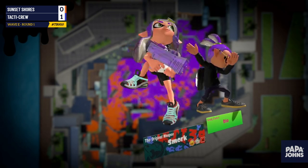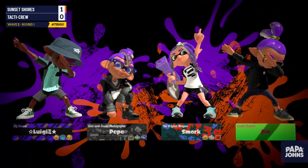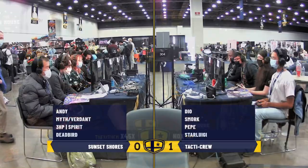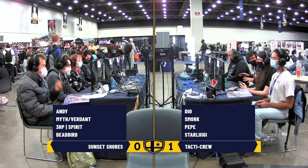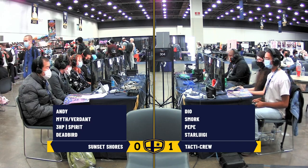Dio, while they haven't played much recently, is a very strong player. Star Luigi's been around for a long time. Swark is obviously a fantastic Junior player — I remember seeing them in top 500 and X Rank all the time; they're a notable Junior player. You can tell they clapped back pretty quick — they held mid, pushed up nicely, and didn't let Sunset Shores reset. The Tap Shot kill the E-Liter managed to get was also very critical.